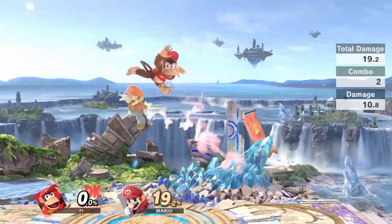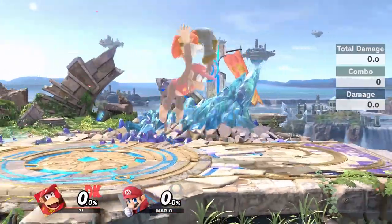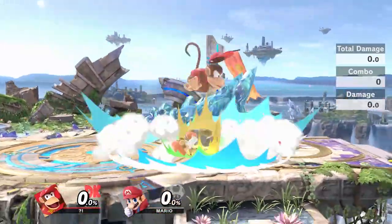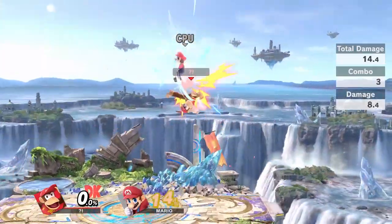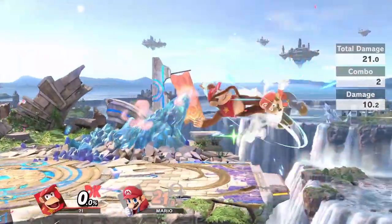Down throw will combo into every single one of Diddy Kong's aerials at low percent. Up throw will also combo into up air, and forward throw will combo into forward air.